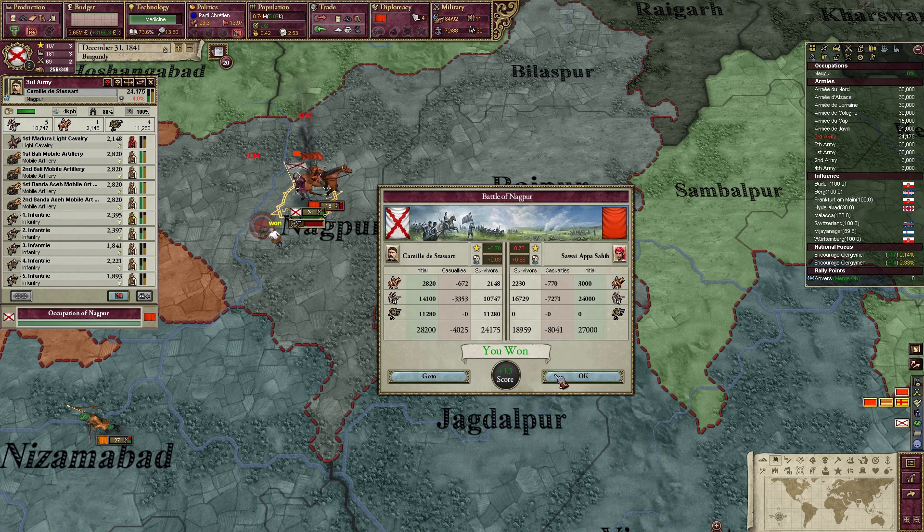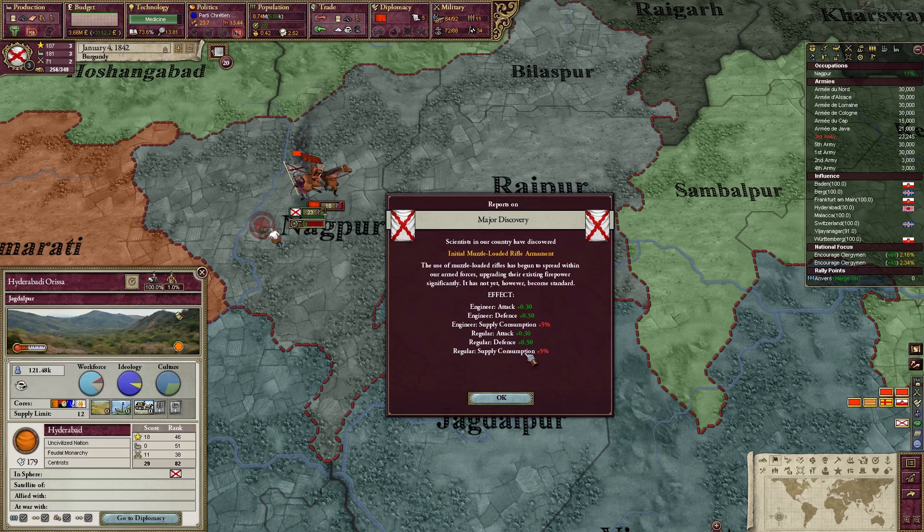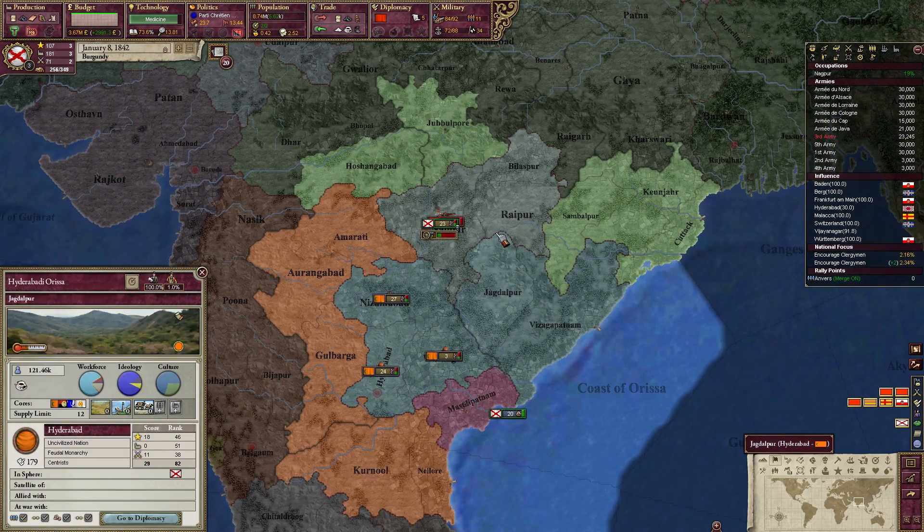I'd prefer to fight the Dual Monarchy when I'm best prepared. Luckily we managed to get around the alliance issue anyway, and now we have an army over here in Nagpur. The problem will be getting it out of there.